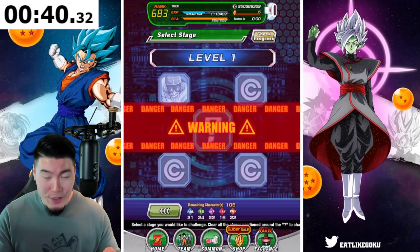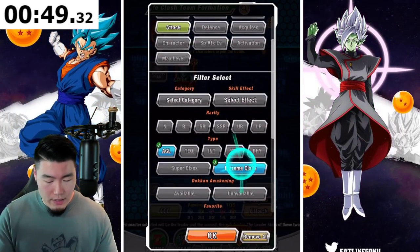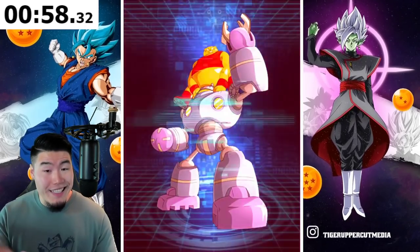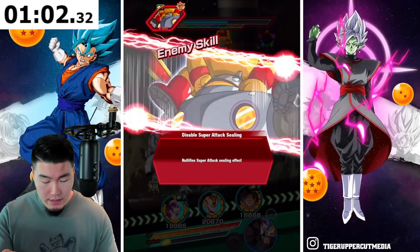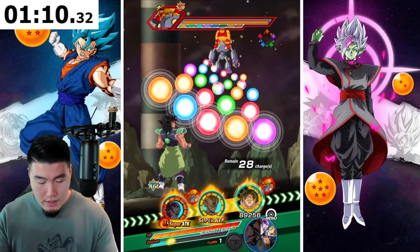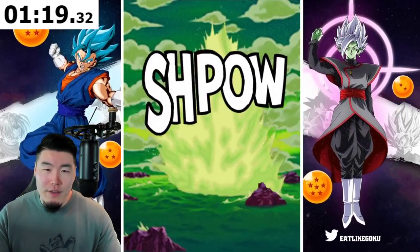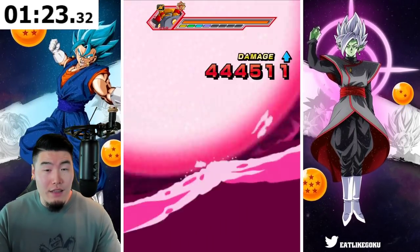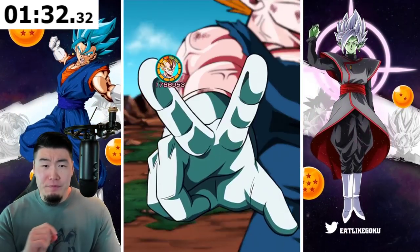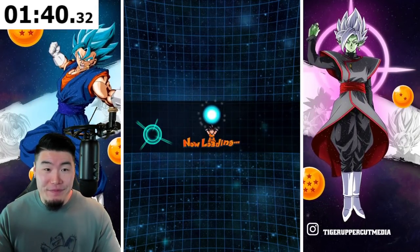Moving on to the second guy, which I believe is Bota Magetta — and yes, it is. He's STR, so we're going to do Extreme AGL here. Let's do these guys. About a minute in so far, making decent time. Full Power Frieza — Majin Vegeta gets a super just barely, and no super for Broly. But I think the first two guys should be able to kill off Bota Magetta. Frieza gets no additional — 1.7 for Majin Vegeta — but he got a crit. He's dead. Level 1 clear.